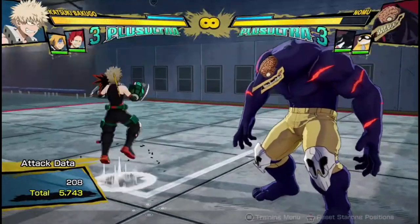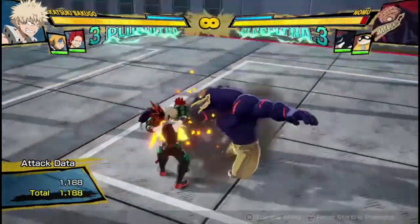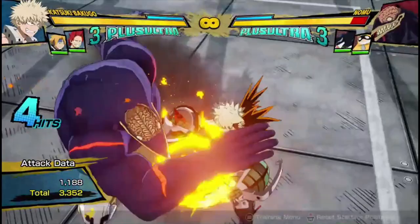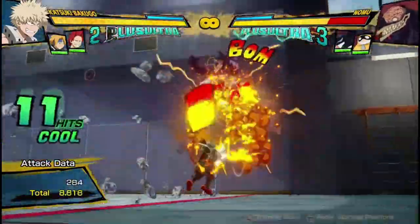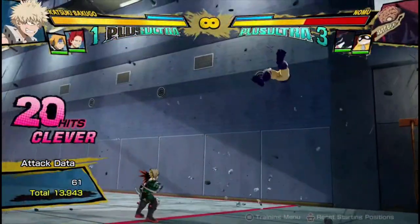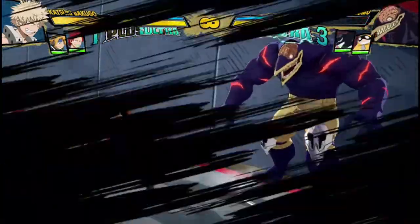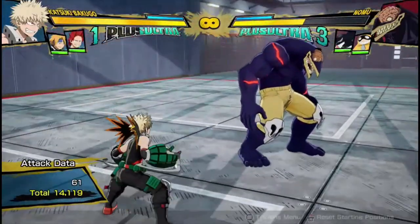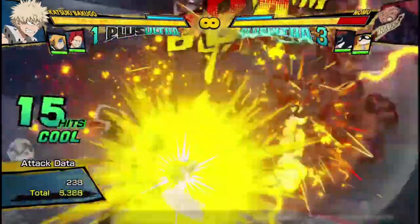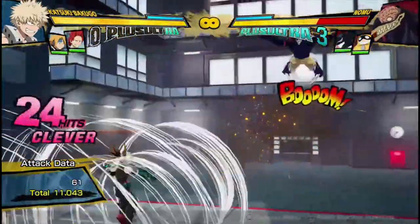Now with Bakugou's Plus Ultra 1, he can combo off of basically any of his combos because he can do it in the air. So just cancel it after his Quirk 2 or whatever in the air, and you add it to the combo — and it's even good at wall-splatting. So yeah, you can get lots of damage super easy. Just add it to the end of your combo if you realize you have enough for a Plus Ultra, and then just get super easy damage — add a big chunk to your combos. And obviously you can do it off the ground as well.